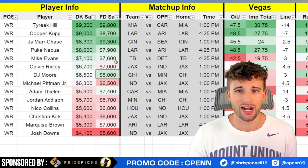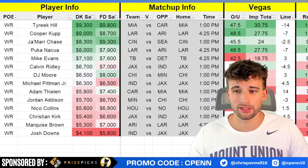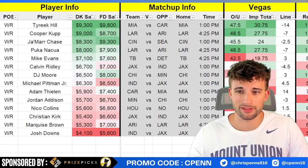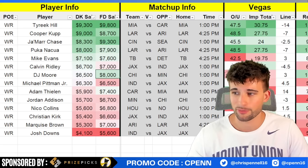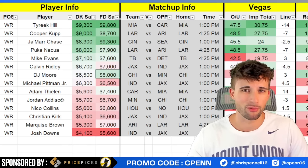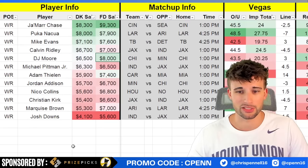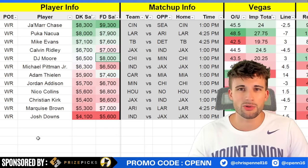Michael Pittman and Josh Downs would be the main options if you're stacking the Jaguars. Adam Thielen from the Panthers has been an absolute target hog — consistently getting double-digit targets. If you're running a Dolphins stack he's the clear runback option, and he's fine in cash games too. I know he's older and the quarterback play isn't great, but they'll be in a positive game script for throwing the ball. He's averaging just under 10 targets per game with a 26% target share. Jordan Addison — I don't love the weather for this game, as he could be a downfield threat hindered by wind.